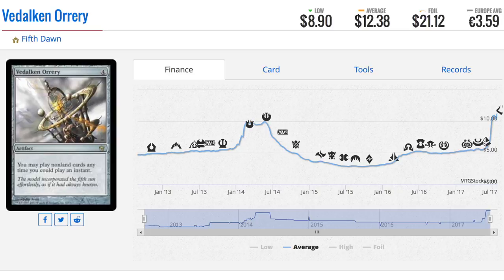Hey guys, today we are going to talk about eight cards that have gone up a ton in price recently. We'll start with this one, which I believe is reprinted in Conspiracy. The original is now a twelve dollar card — its low point looks like two or three dollars was back at Battle for Zendikar, probably right after the reprint when it just tanked in price.